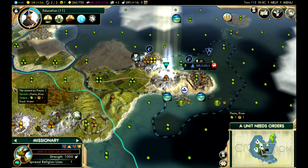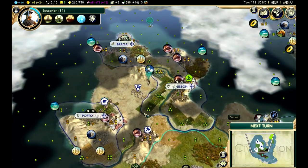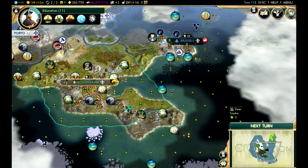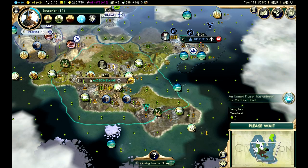Good call, boys. I'll move him up right there. Spread religion to Brussels — there we go. We're going to spread it twice in Brussels because we got five followers, might as well bring it up to eight. Then we'll use these two guys over here. Good idea — next turn.